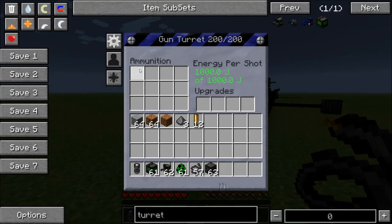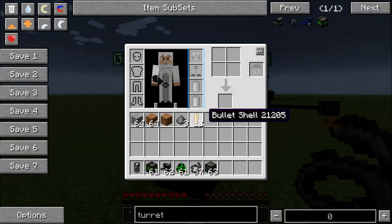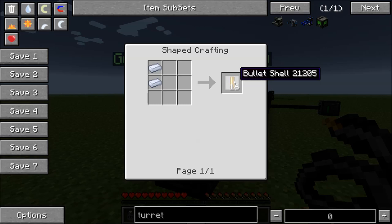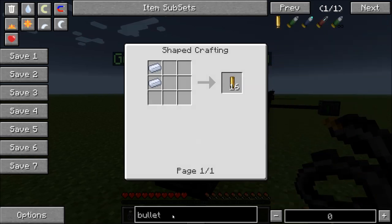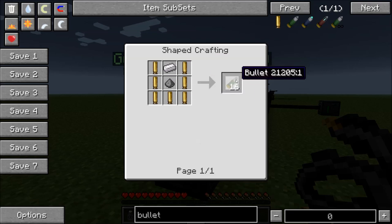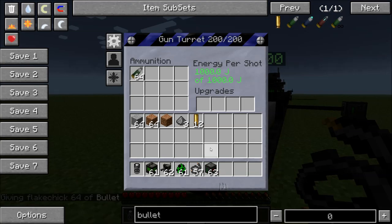Now you're going to need some ammunition. To make it, you're going to need bullet shells, which are made out of two ingots. Bullet shells are used to make the actual bullet. To make the bullet, you're going to need one gunpowder and one iron ingot with seven bullet shells to make sixteen bullets. Then you just place a bullet in there, and this will be used to fire.